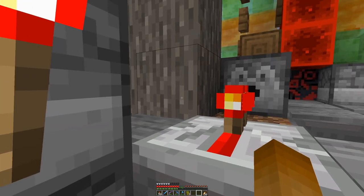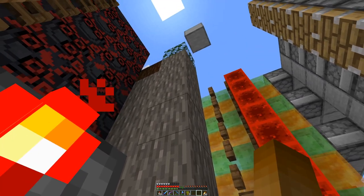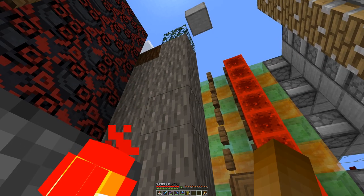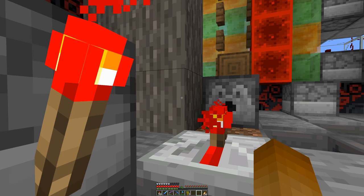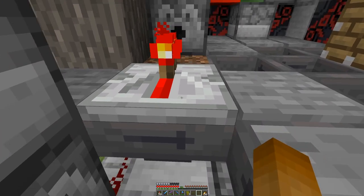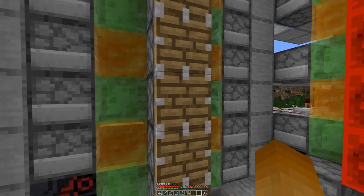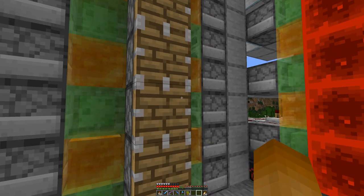So I think I will only use this one for acacia wood. And at least in theory, it should also work for the cherry blossom trees coming in 1.20, though I have not tested that out. The farm, by the way, is a design by Gecko, so I will link his tutorial if you're curious to build it yourself.